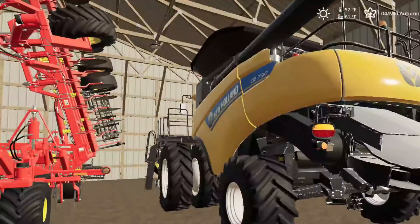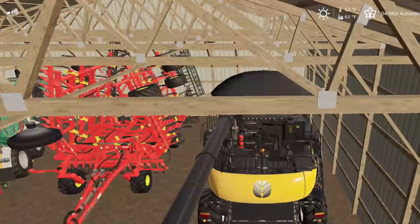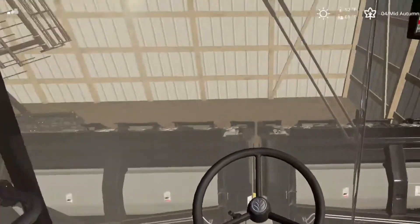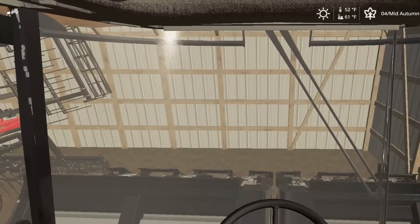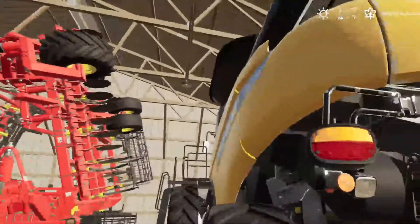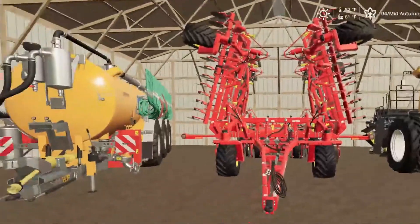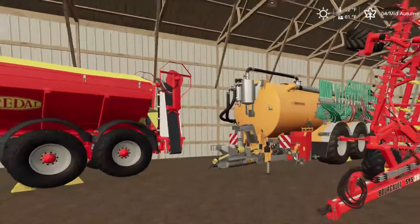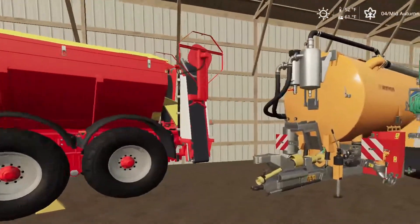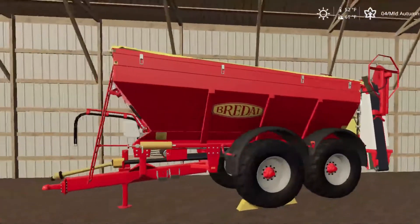We've got the New Holland Harvester CR 790. We're going to be pulling this out — let's actually get this started. It is pretty nice. It is used — if you look at the bottom right-hand corner, 123 hours on it. But it works well. It's got a 14,000-liter grain tank, so that's pretty good. We've got our cultivator here, our slurry spreader, and then our lime fertilizer spreader.